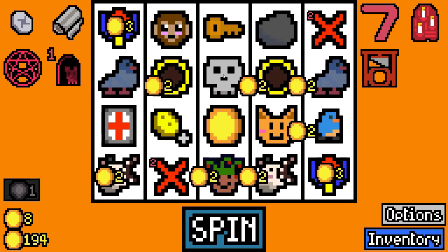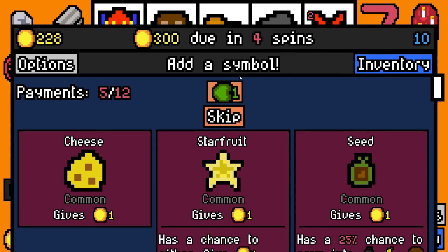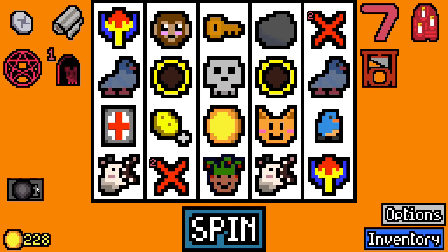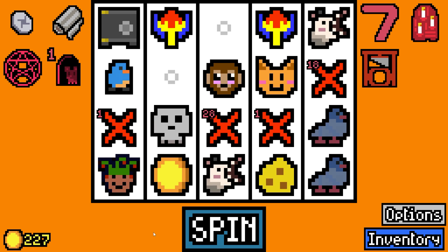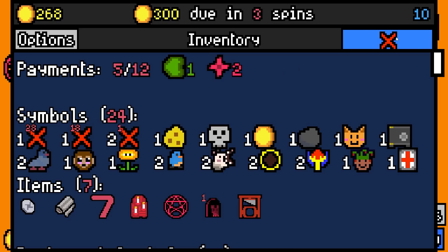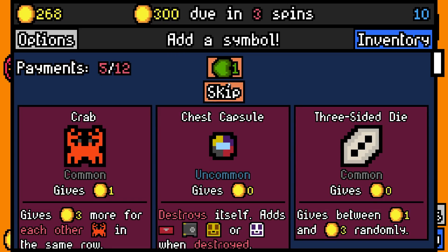It has a chance to turn into a mummy, which is good. Cheese for the mouse - I'm gonna have to use this. I'm gonna get rid of the lemon candy for now. Open the lock box so the safe is still on the board. We roll 41 - don't add a chest capsule, don't add a crab.